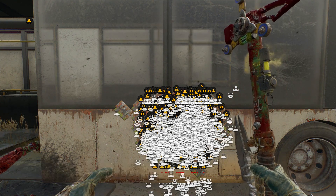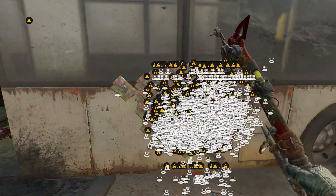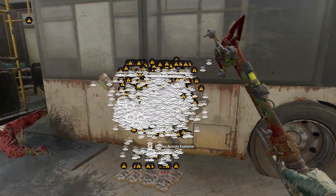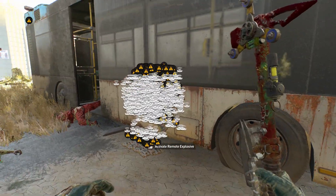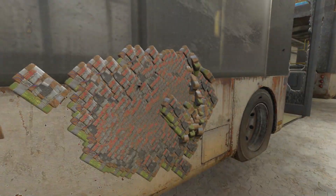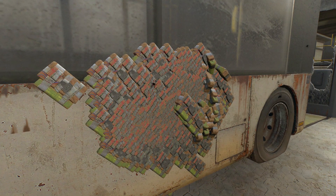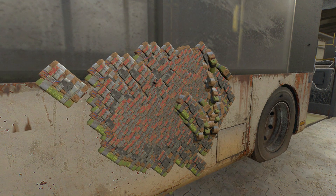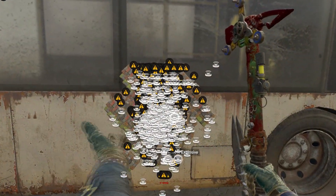That right there is 2,000 freaking things. Holy crap, bro — that is 2,000 explosives. It's telling me to remote activate them, like the game can't handle anymore, please. After placing another 1,000, this is what 2,000 C4 looks like strapped to the side of a bus in Dying Light 2. Again, it's not lagging that bad. I knew at this point I had to aim big, so I shot for the stars.